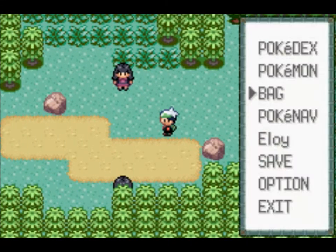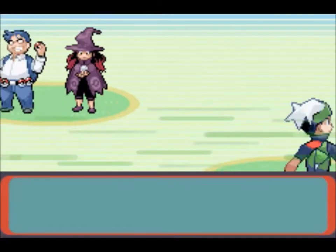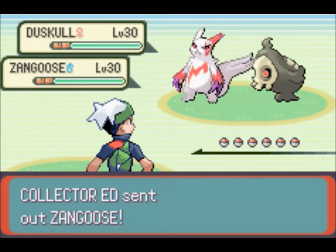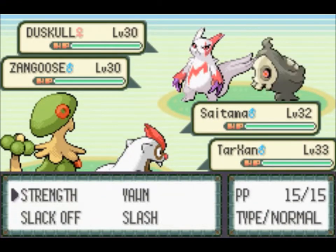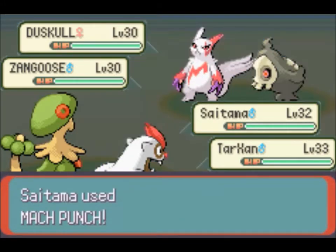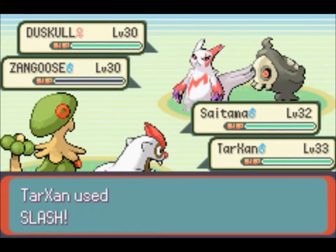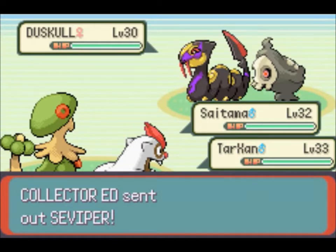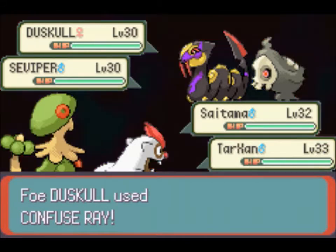We'll be doing some battling here. Saitama and Tarzan — Tarzan is almost up to level 36, so hopefully we can get him there. I actually got the TM for Shadow Ball over on Mount Pyre. I might teach that to Tarzan because Tarzan doesn't have any moves that can affect Ghost types. This is before the physical-special split, so Ghost type moves are physical in this game, which will complement Tarzan's high physical attack.